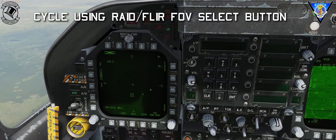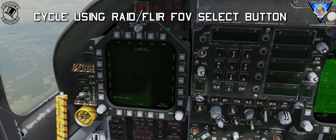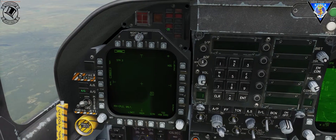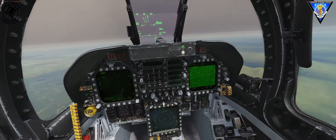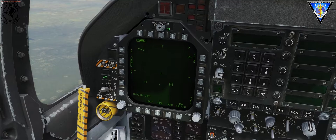We can cycle through those to make it a bit easier to pick in a target-rich environment. We can go to class and set it to hostile, which is the left button there. Now this will only filter out emitters that are of the type used by the opposing force. On the right-hand side here we have our flare pod.